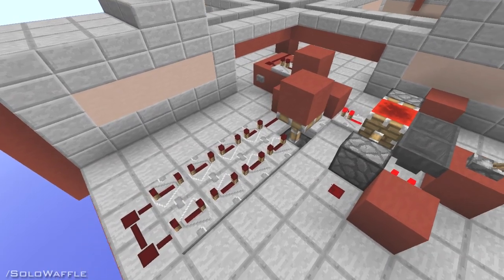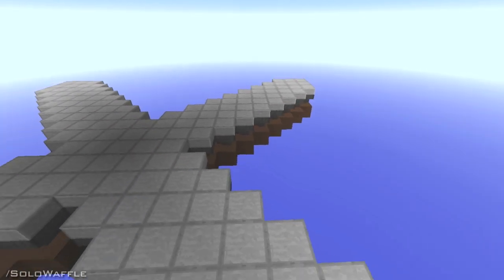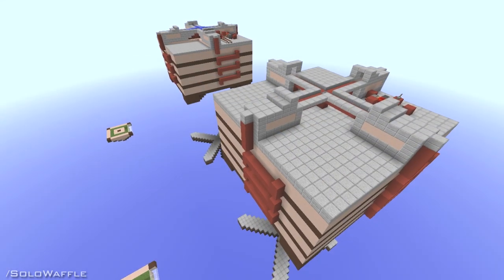Outside of a few small details you should be ready to go. Make sure to set the repeaters for your delay on their fourth ticks. Don't forget to build your hopper pad down below to catch drops, light up the area or half-slab it, and build it low enough to kill the mobs — unless you have a different method.